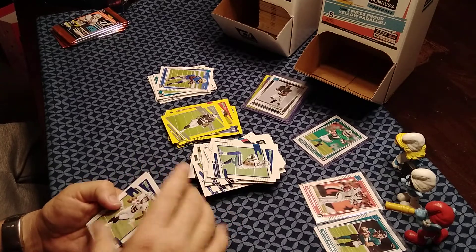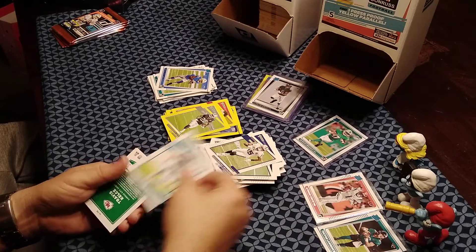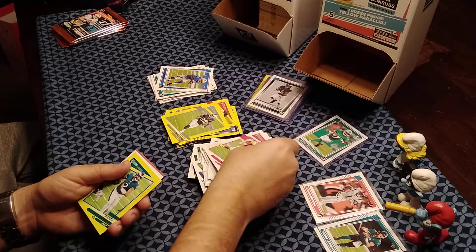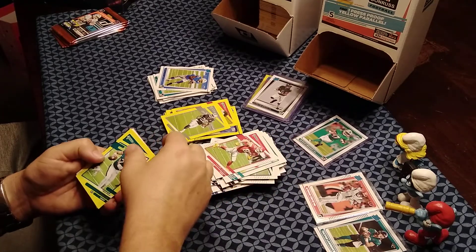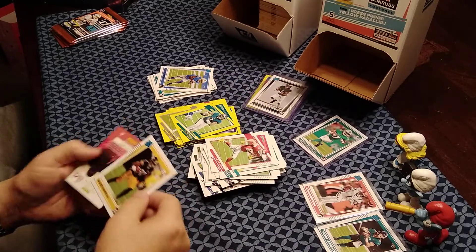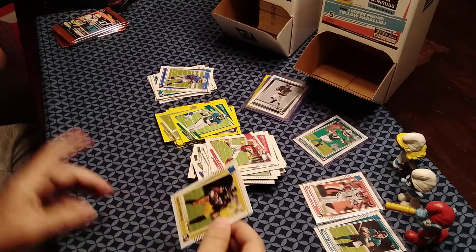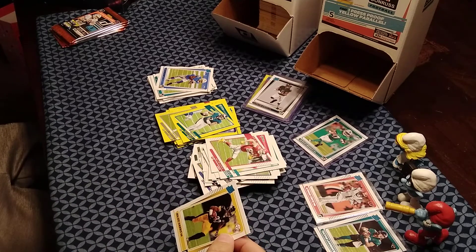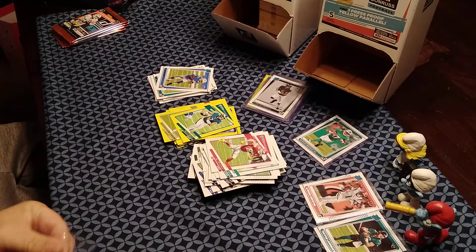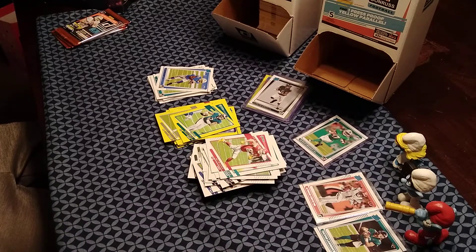Pack with Nelson Agholor, Mike Gesicki, Travis Kelce, Jalen Hurts, and the rookie is Najee Harris! Let's go! That's exactly the card Gavin was hoping for. They scramble for a sleeve. JT jokes they might as well finish this off with a Mac Jones — in this second box they've pulled three Alabama players.